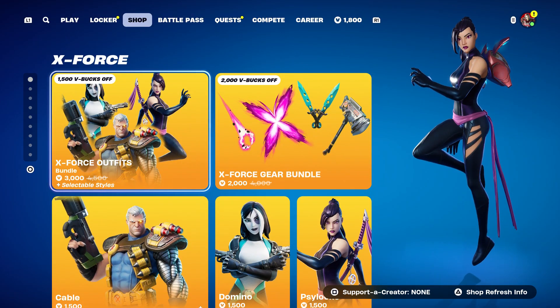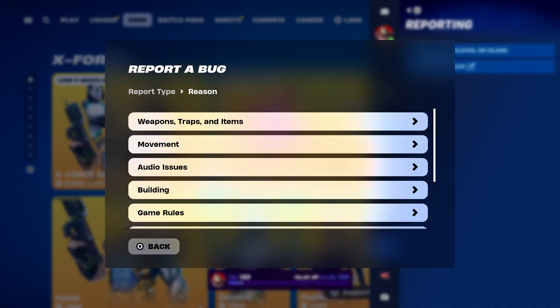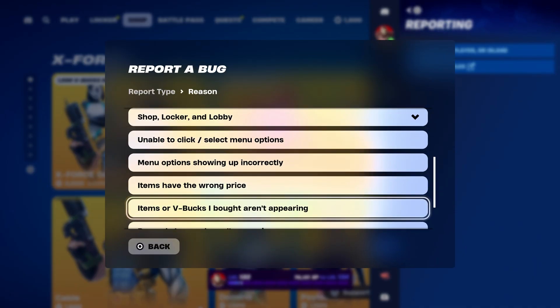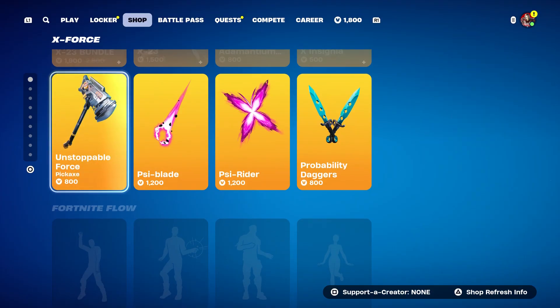At this moment, hover to the X-Force bundle — this is all the skins you're going to get. Press the pause menu, go to Report, Report a Bug. Go to Shop, Lock or Lobby, then go to Item — I bought an in-game appearance. Click on Continue and Accept.